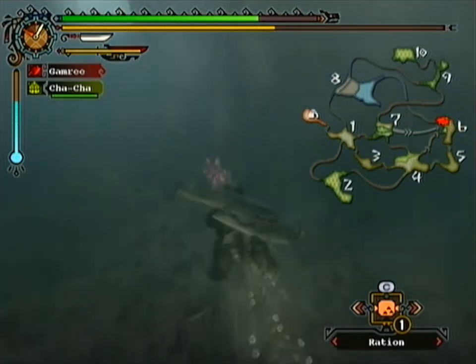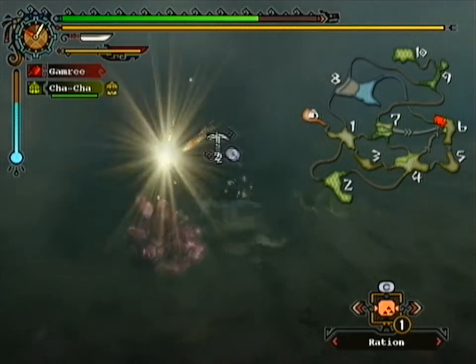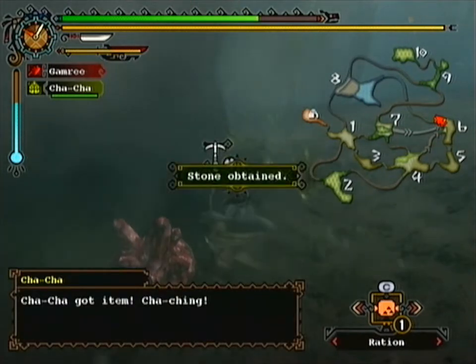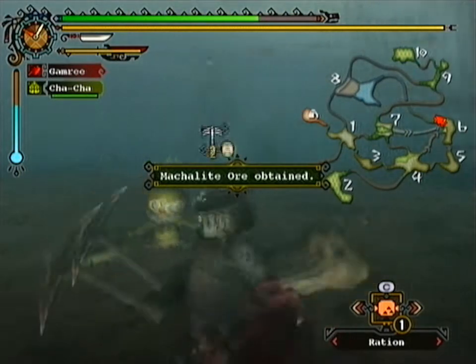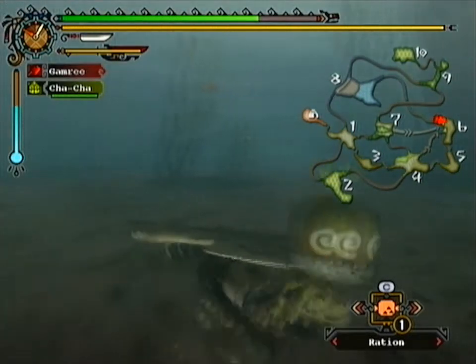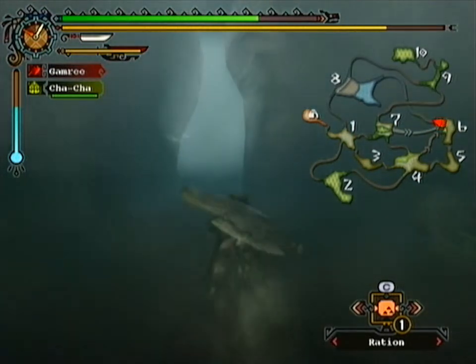Hey, what's that? There's stuff I can mine down here. Iron ore. Stone. More stone. Nothing too useful except for the macalite light. I guess we should keep going.